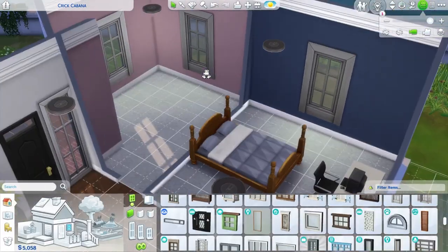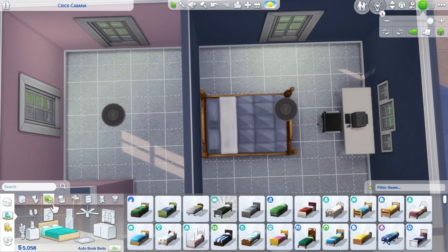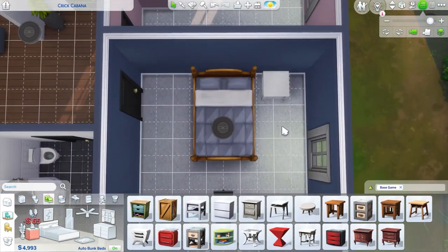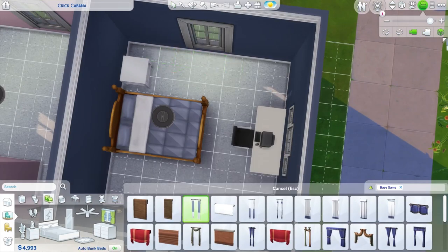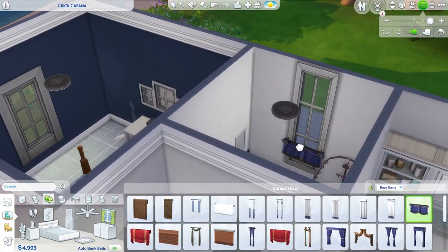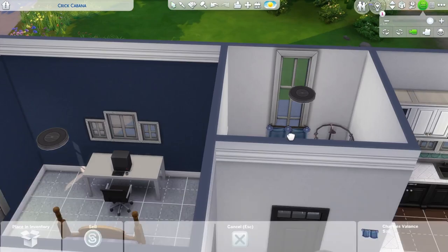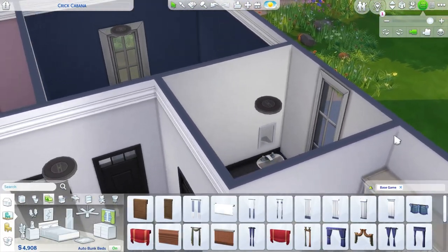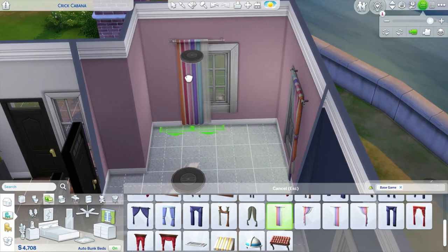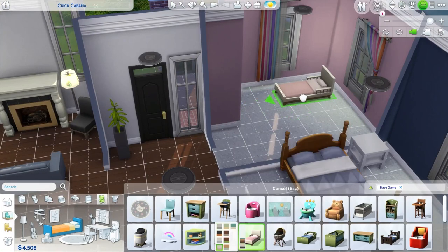We're going ahead and figuring out what we want the primary suite to have in it. I really wanted to include a computer, so we did end up putting the cheaper $800 computer in here. I love the one that comes from High School Years — it's the little tablet with the keyboard underneath it, that's only like $950, but since this is base game we couldn't use that. Figuring out some window coverings here too. This is something in base game builds that I struggle to include — it feels like a little bit of a luxury with these tight budgets. So I felt kind of luxurious going and adding curtains in the kid's room and in the bathroom.